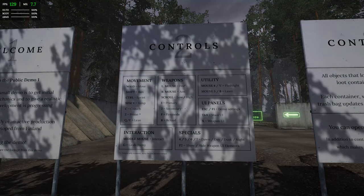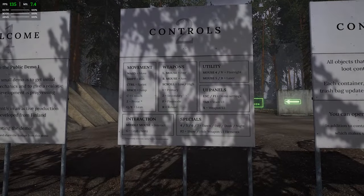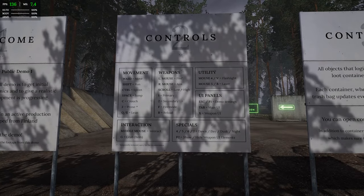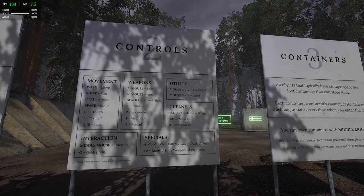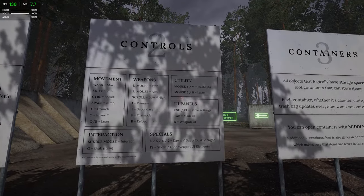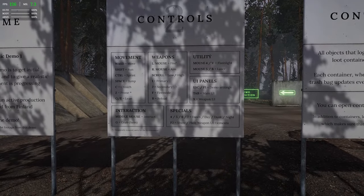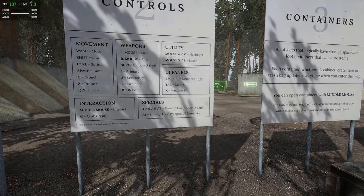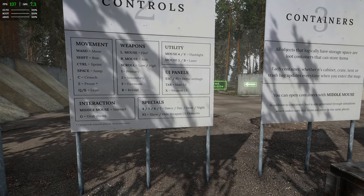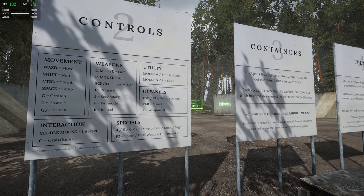Primary is 1, secondary is 2. Fire mode is F. Reload, mouse 4 for flashlight and laser. Middle mouse to interact, G to grab. Specials are 4 and 5 — that's why the time of day changed when I was pressing numbers. 4 is dawn, 5 is day, then dusk and night, so we can see what it looks like at different times of day.